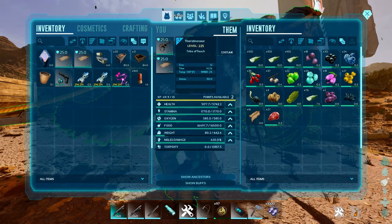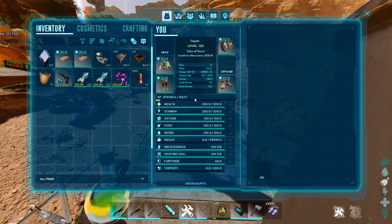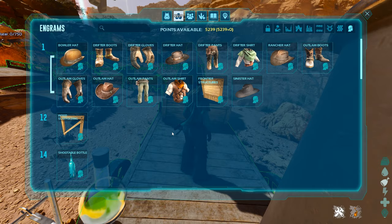In order to get it, you have to have Bob's Tall Tales. Bob's Tall Tales was just introduced in Scorched Earth, and you can see the engrams by going over here to Bob's Tall Tales and then scrolling down to level 22 with the platform cart.